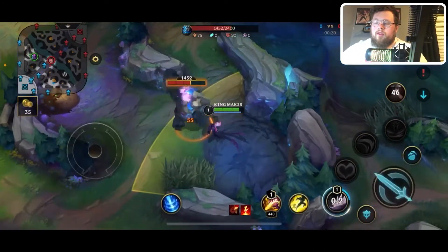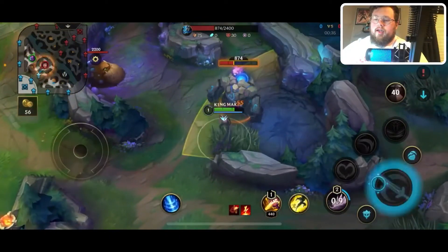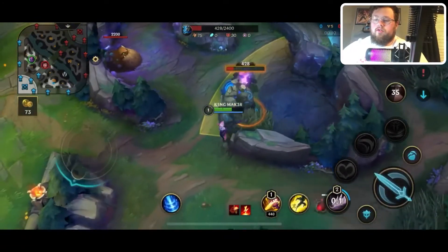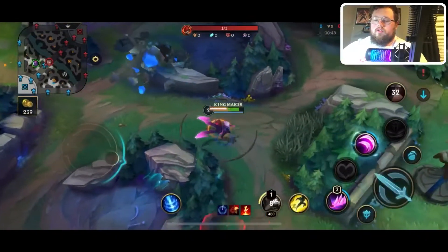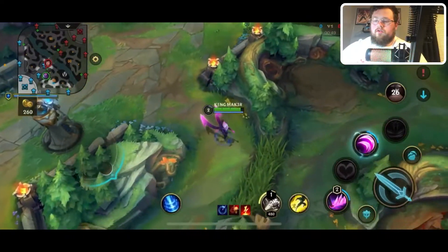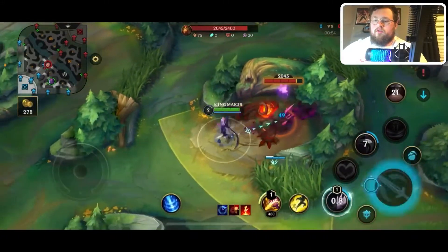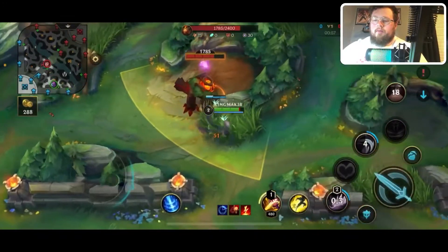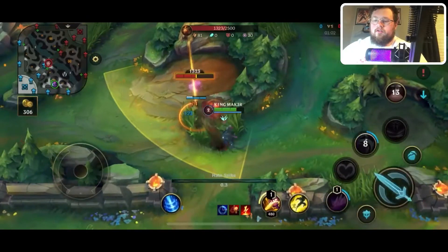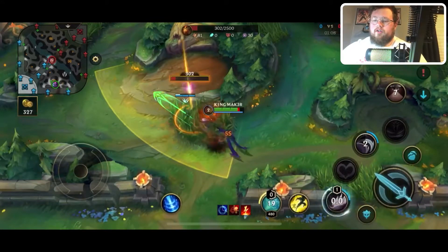With blue side I don't clear gromp or wolves — they're just really high health and really hard to kill early. So I go ahead and go from blue to red, and then the same exact pathing for krugs after this. I actually smited earlier and I shouldn't have — just in case an enemy jungler could have been there.